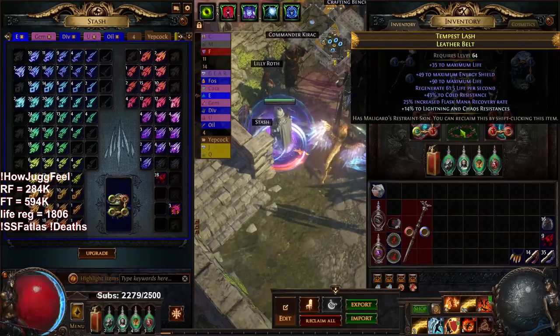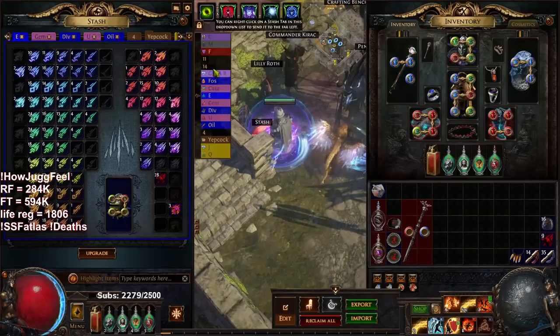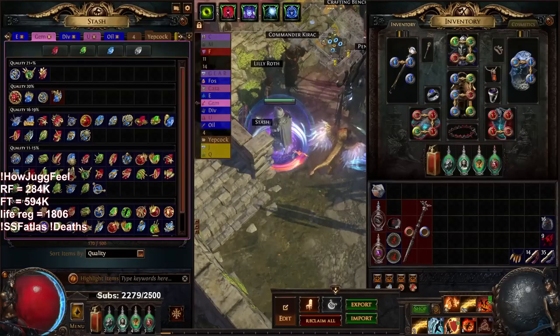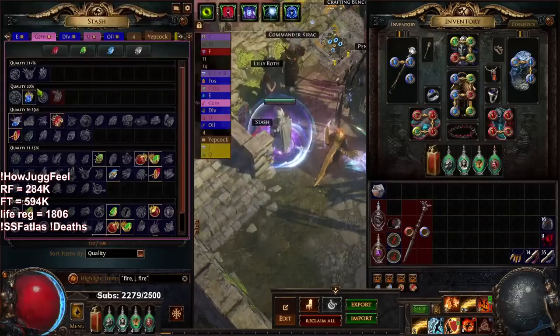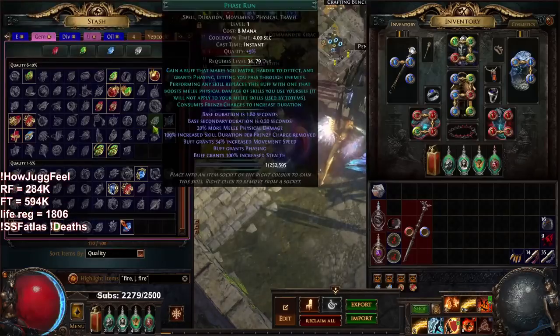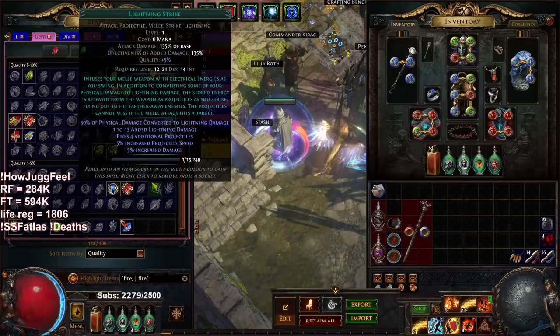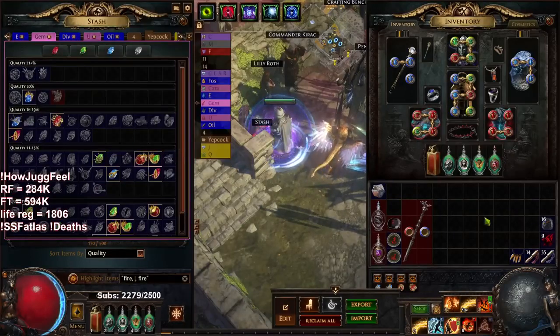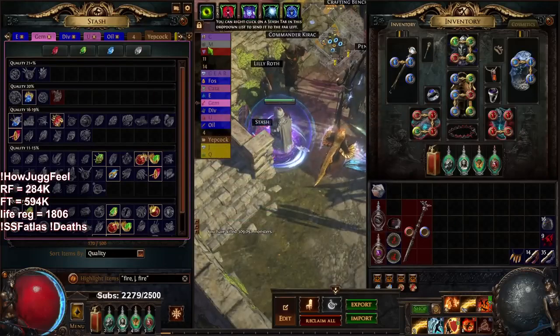Some of the next things we're working on is probably collecting an item level 86 void scepter. I just have to turn on my filter and we're going to use our fire gems. A lot of people ask where I farm these — for the most part it's literally just random drops and altars. I just play a lot. I've got like 300,000 kills on the character.